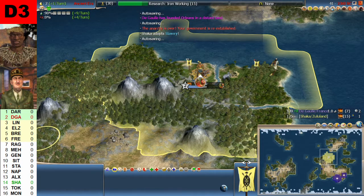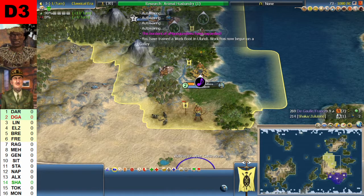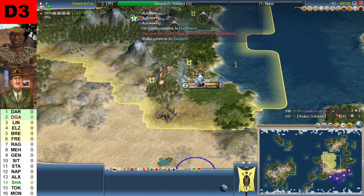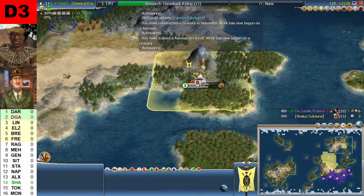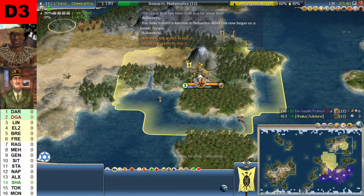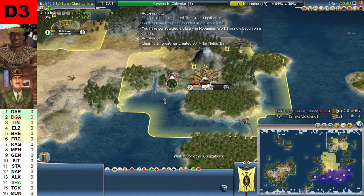40 turns in, one city each. Two cities now for de Gaulle — two cities each. Both of them are doing fishing and sailing. Three cities de Gaulle as we get up to turn 80. Three cities versus two, then four cities de Gaulle before Chaka has his third. So the Gaulle has developed very well. He has a city up to the north for Chaka, but the Gaulle is expanding fast. By 1 AD I think it was six versus three — the Gaulle with twice as many cities as Chaka. Now it's seven cities and Chaka only has three.